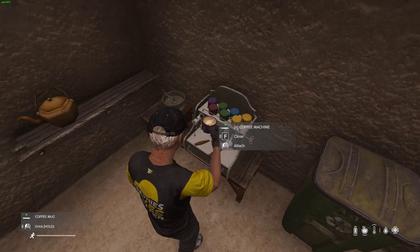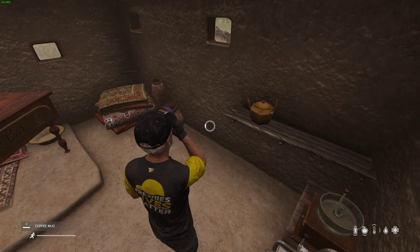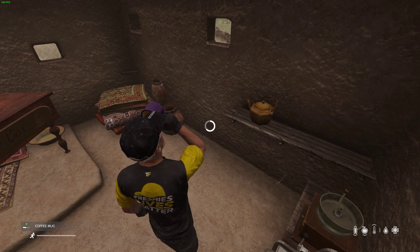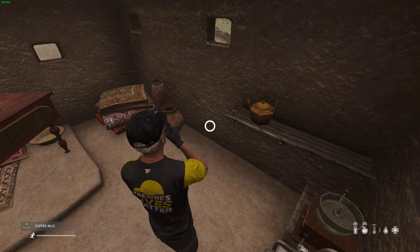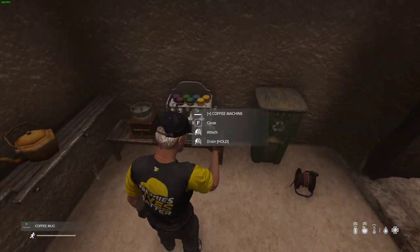Take the coffee cup out of the machine, then drink your coffee. You'll notice food and water both go up three bars, so it does both — that's the good thing about it.